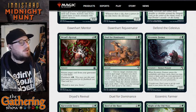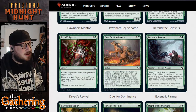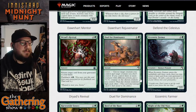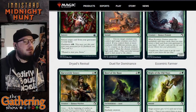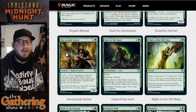The next card is Eccentric Farmer — for two and a green you get a 2/3 human peasant. She looks like a little old lady gifting a pumpkin to a giant creepy centipede thing. When Eccentric Farmer enters the battlefield, mill three cards, then you may return a land card from your graveyard to your hand. Pretty interesting card.